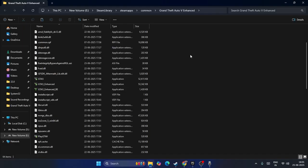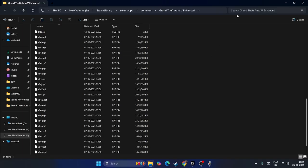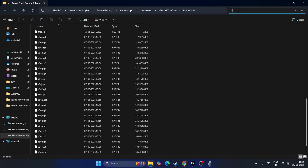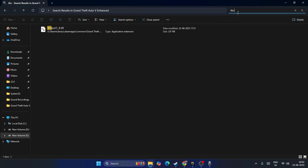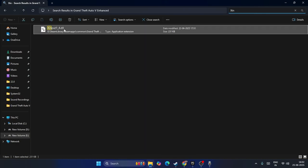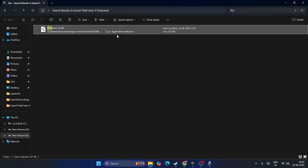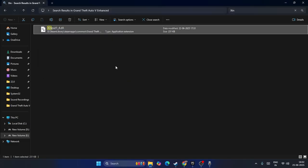Once in the installation directory, scroll down to find any folder named 'XInput1_4'. You can search for 'XInput' in the search bar to find it quickly. Once you locate this particular folder, right-click on it and go to Delete to remove this file.